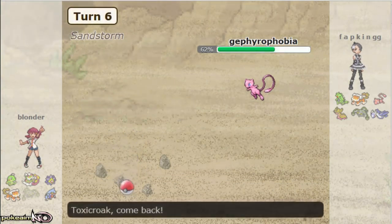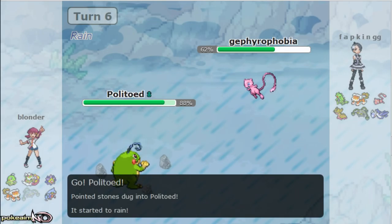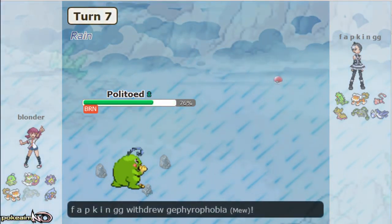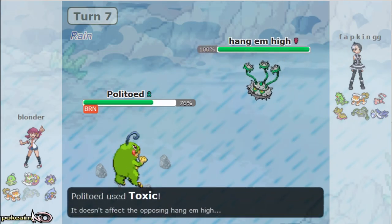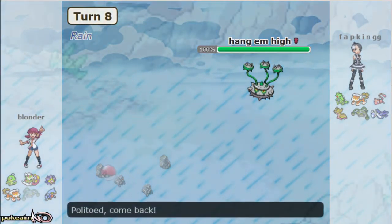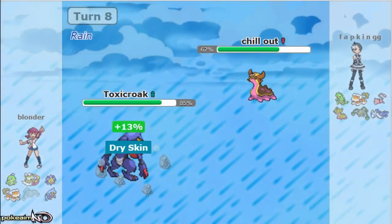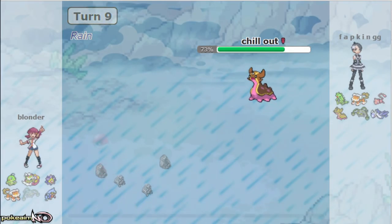I could have gone for the second Ice Punch to potentially freeze him right there — that would have been a potential play. Instead I go out to my Politoed on the will-o-wisp. I'm not sure if I go for Hydro Pump or Toxic — I go for Toxic right here expecting Gastrodon to come out, but he goes Ferrothorn. I'm going to switch out into my Toxicroak because with the rain up I can at least tank a Power Whip and get a bit of recovery from Dry Skin. It goes out into his Gastrodon though, so I'm forced to go out to my Tornadus — I don't want to take an Earth Power.